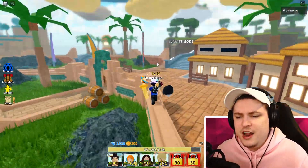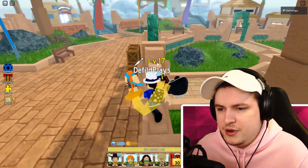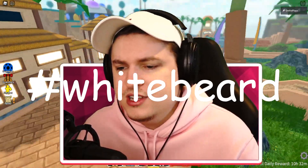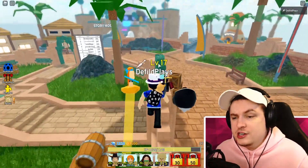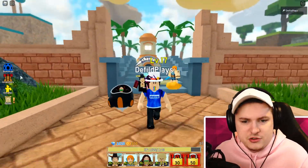To enter the giveaway: like today's video, subscribe if you're new, click the notification button, and comment down below hashtag White Beard together with your Robux username. That's everything you have to do. With the giveaway out of the way, 1,600 gems is quite a lot - let's go into the codes.